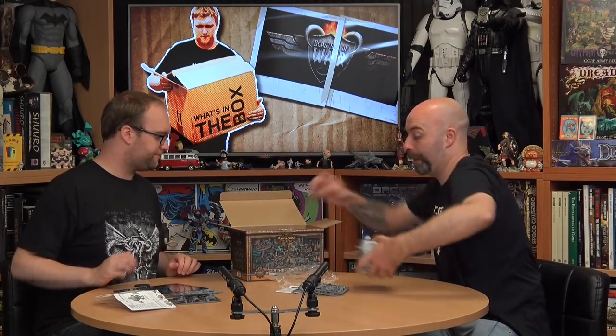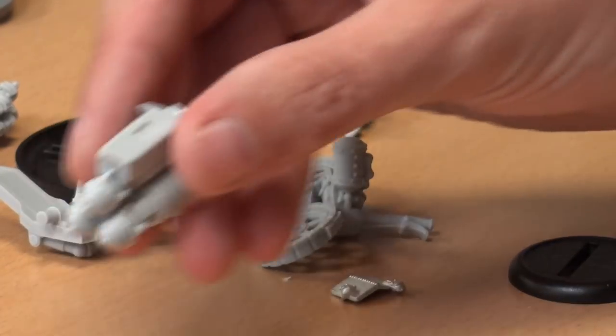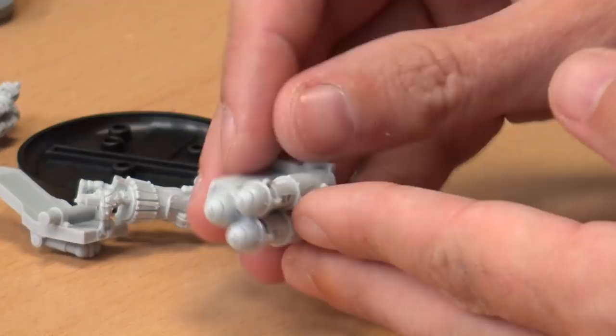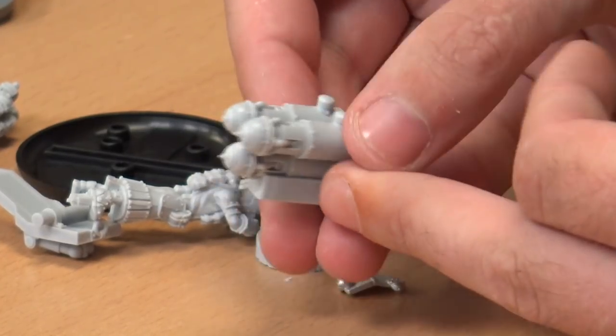Let's start grabbing other components. You get what appears to be a Steampunk Nebelwerfer — this is the Dragon's Breath Rocket Weapon Crew. It's resin with a little bit of metal in here. The detail quality looks great — super sharp. You've got the main weapon, which looks like it's firing dustbins. We've got the main chassis, the wheels, and these will need a little love and attention just where the gate points are, but nothing we haven't seen before.